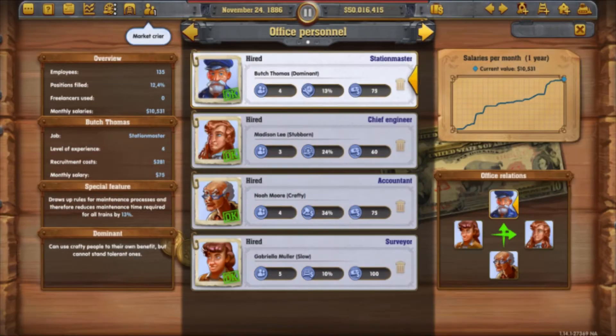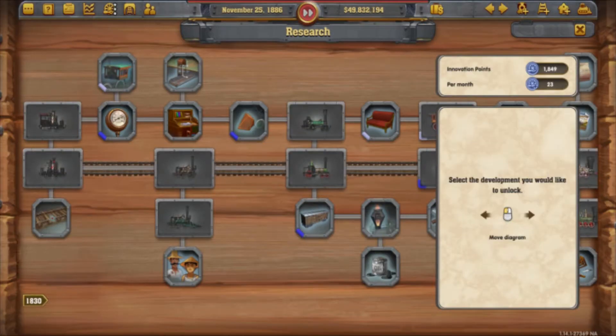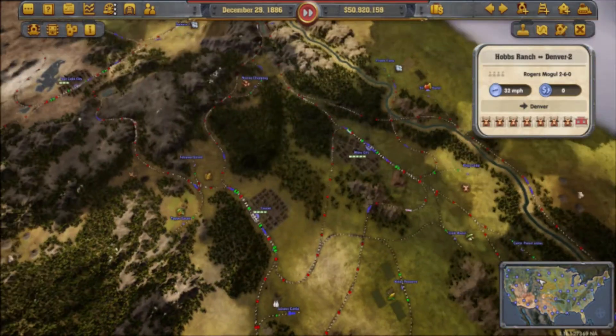Alright, market crier. I haven't had one of those in a while. Let's put it on comfort to increase our passenger numbers. And we have nearly 1872 innovation coins. We could unlock some new things, but let's save these for a little bit.